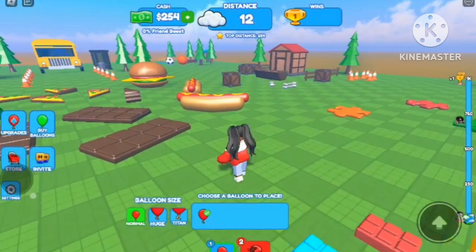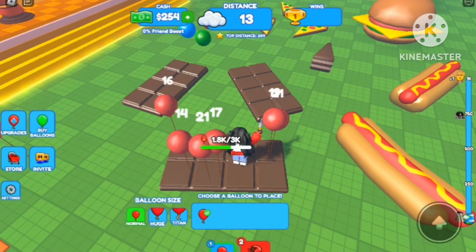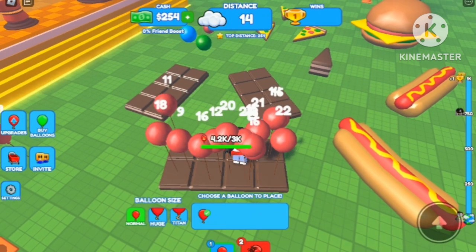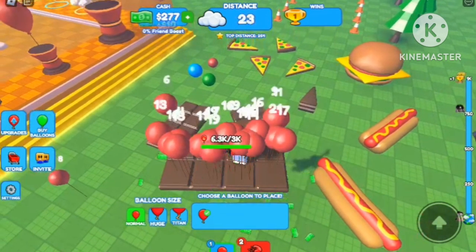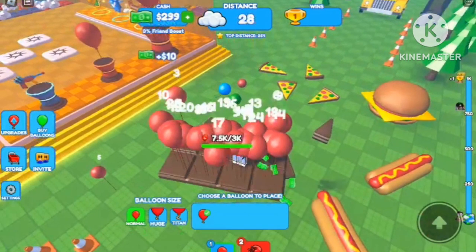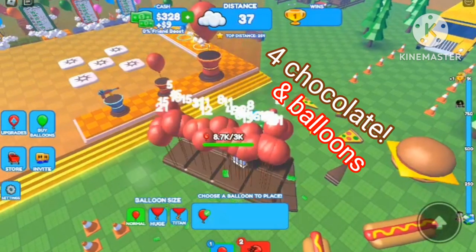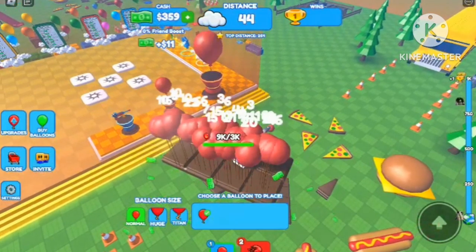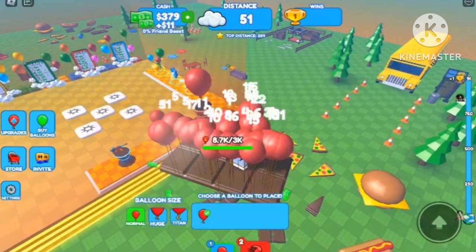Okay guys, we have finished flying on that brick, and as you can see our cash — we have two hundred fifty four dollars right now. We're gonna fly on this piece of chocolate, because why not! And also if you haven't already, like this video right now for chocolate and balloons. Leave a like if you like chocolate — also, what's your favorite chocolate? Dark chocolate? I know it's kind of bitter but some people may like it.